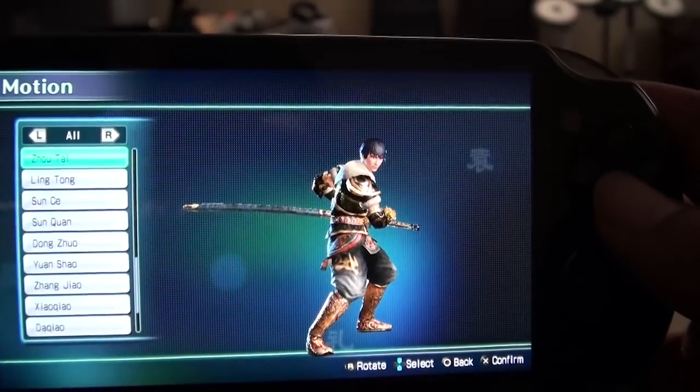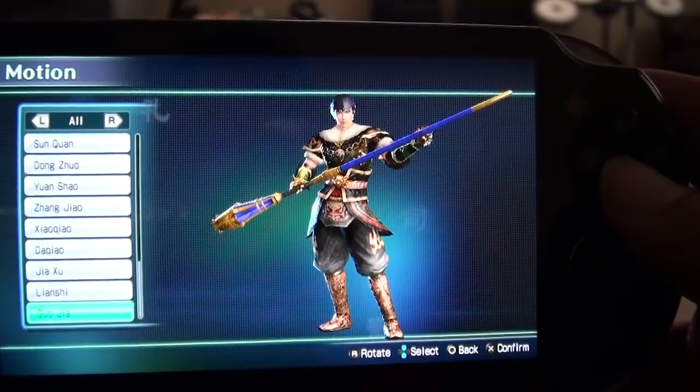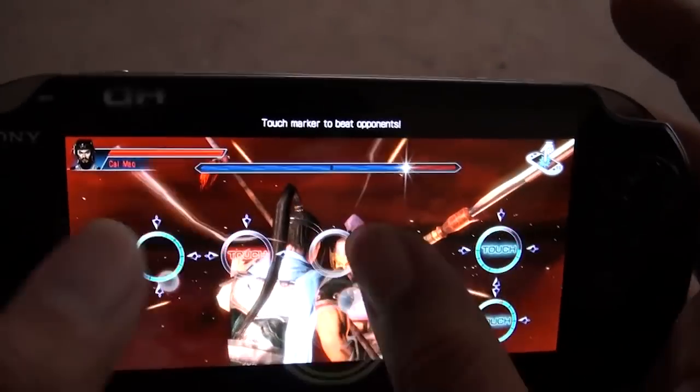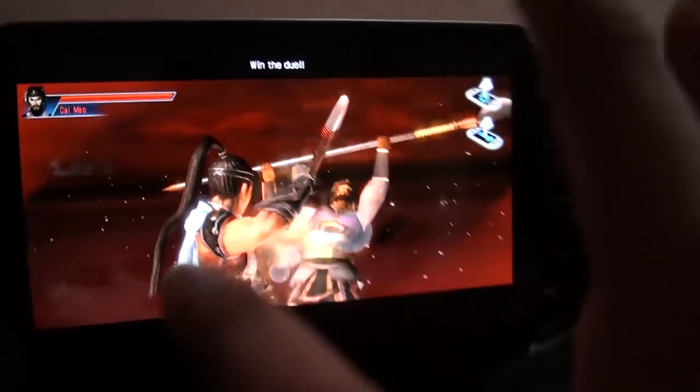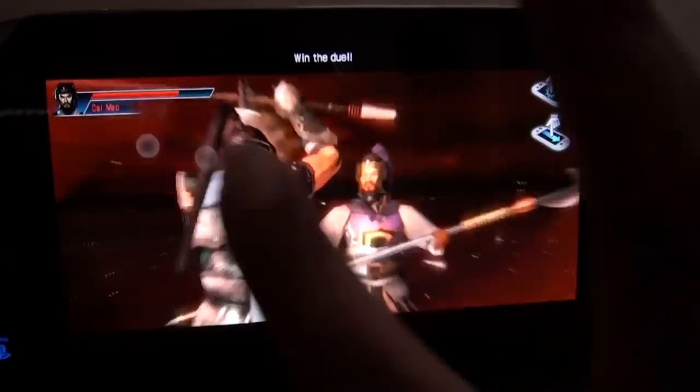Since it is a launch game, it's more focused on using all the Vita has to offer, so expect some minigames using the touchscreen and accelerometer. One main minigame that you will always be experiencing will be the Infinity Blade style boss fights.